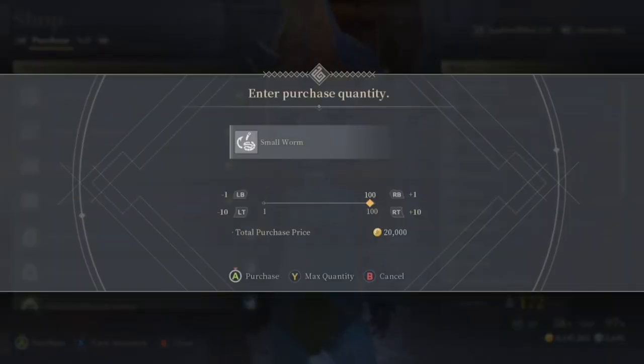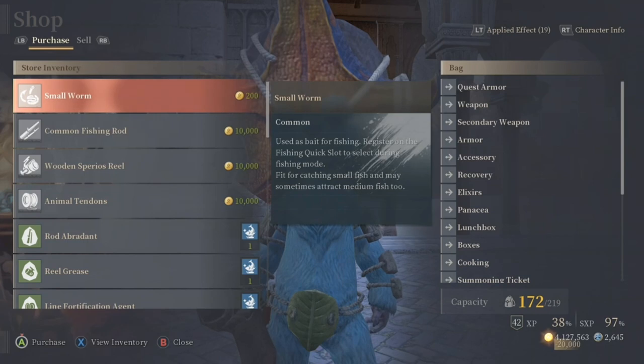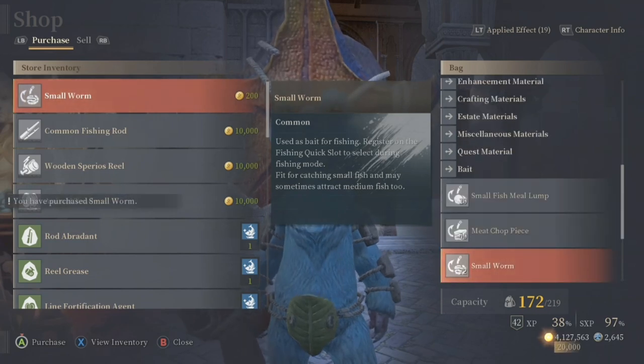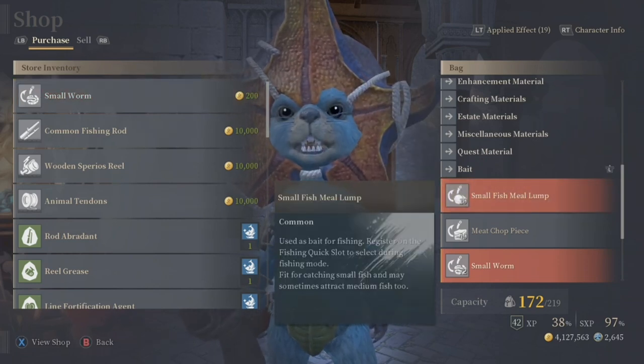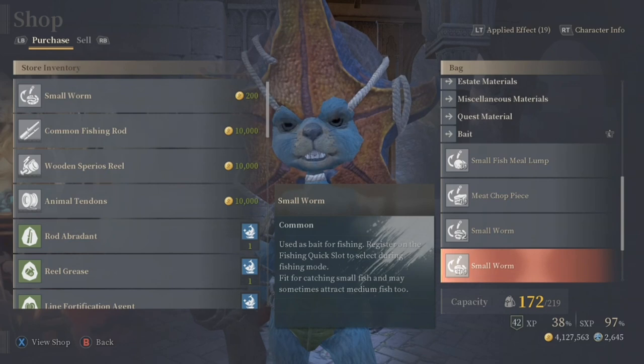You can catch Alfonsinos — the regional trophy fish — with small worms, in case you were wondering if regional boxes can still be achieved with it. But the real catch here is large fish. Regional trophies are great, but the competition gets you the needed materials for ancient weapon crafting.